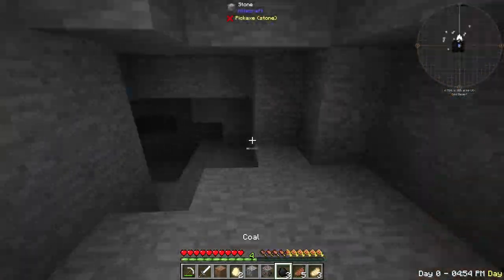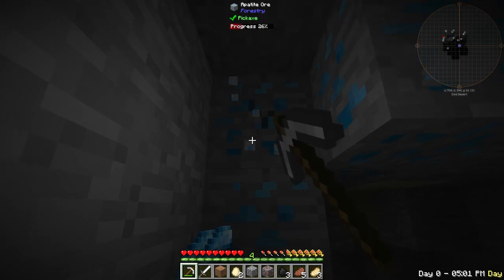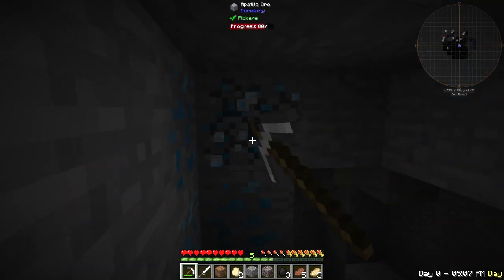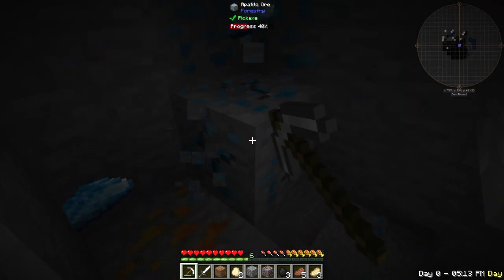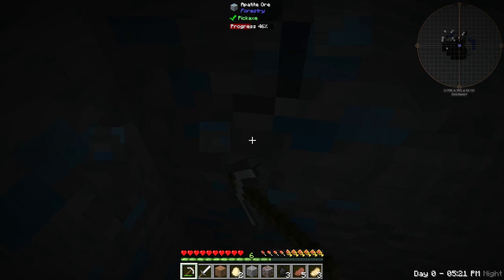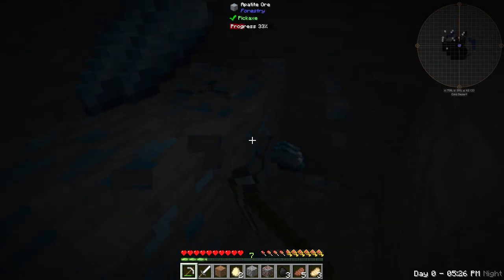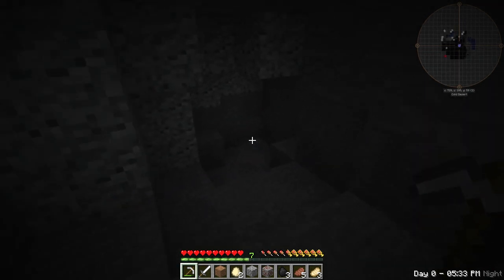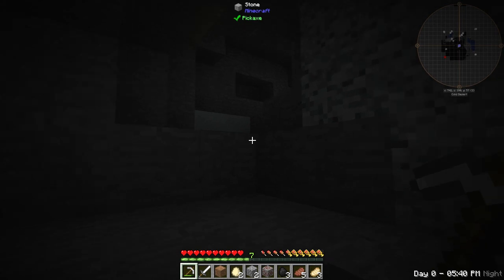Is this going to be a cave? What have we got here? More apatite — we'll take the apatite. I know apatite is good for certain things. Copper! Lovely. A copper chest piece would be better than nothing to begin with. Apatite is good for ME systems, I think — an ME system would be good at some point so we can store all our stuff better. It's a dead end — that's a shame.